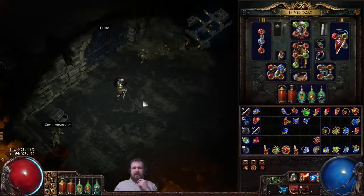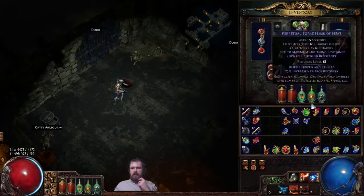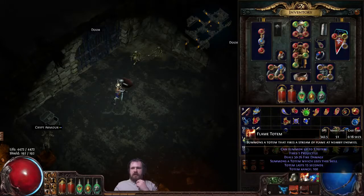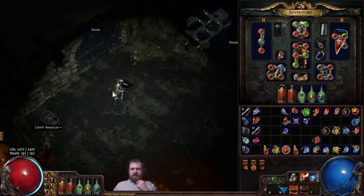Flame Totem is a totem that does fire damage. If you look here, it has a 4% chance to crit. Its damage effectiveness is 20%. And it deals 4-60 fire damage, but any other damage that you add to it afterwards is cut down a bit. The totem lasts 15 seconds, summons a totem which uses this skill. And 56 mana cost. It's a level 15 fire totem. And other gems can increase its effectiveness.